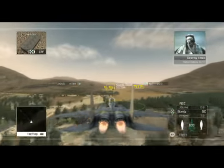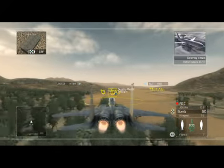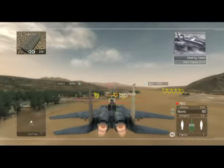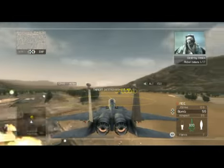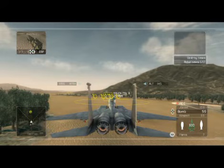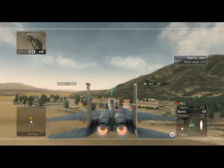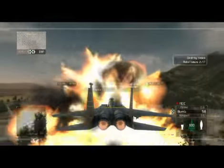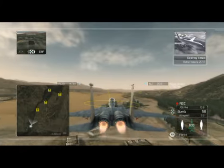I've got visual on some Rebel warehouses. Flight leader, be advised — you can issue orders to your element to maximize combat efficiency. ERS will outline the target you want them to engage on their HUDs. Roger that. Weapon deployed. Target is advised, flight leader. Direct hit. Rebel warehouses destroyed.